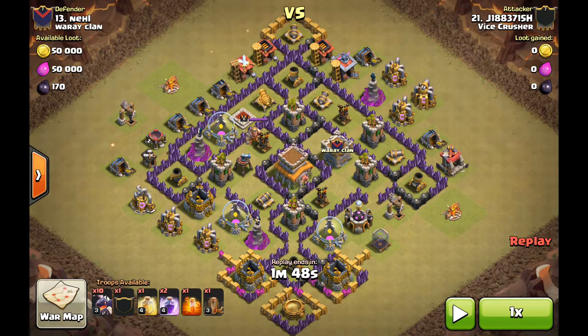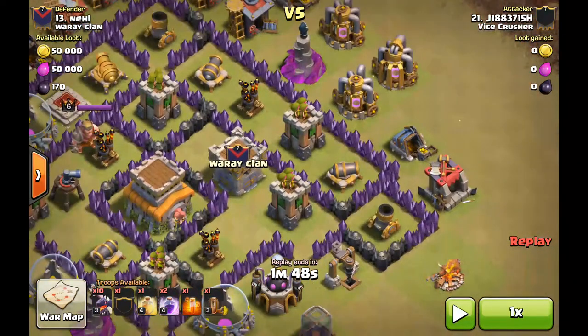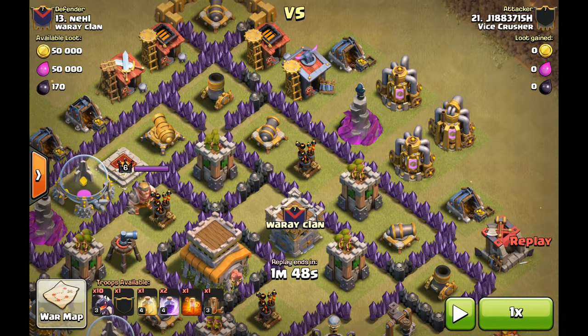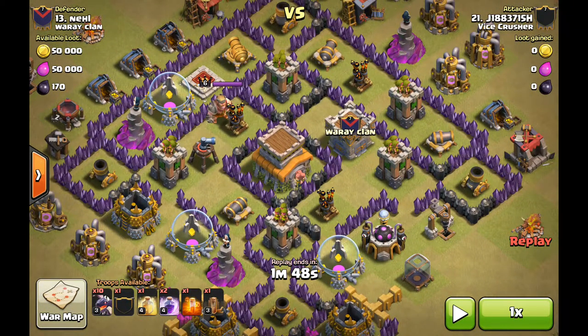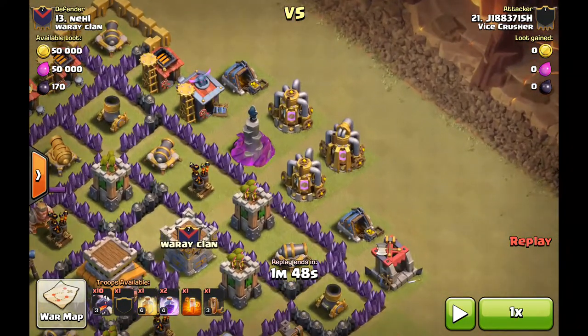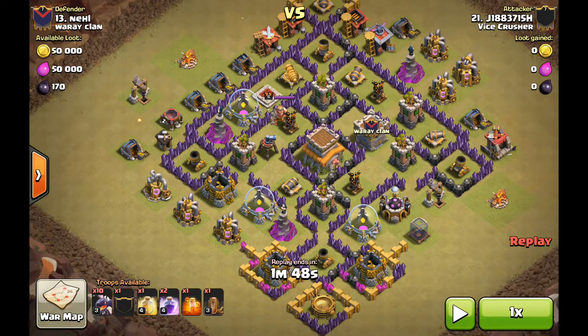Hey guys, just a quick video showing one tactic that can be used for a drag attack on a base where the third air defense is kind of out to the side. It allows you to attack with drags as a full frontal attack from the front, and then when they get past halfway, you can send your balloons in from the back with a rage and take the third air defense quickly. Using tactics already discussed: earthquake to damage the high HP buildings, funnel drags from either side, and then the main attack from the front.